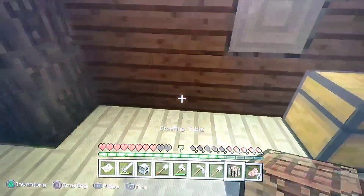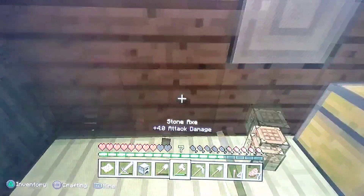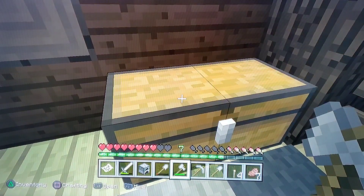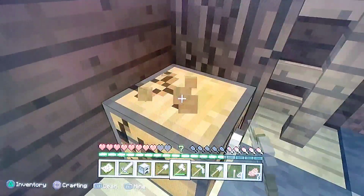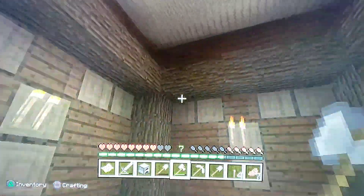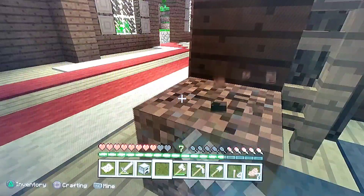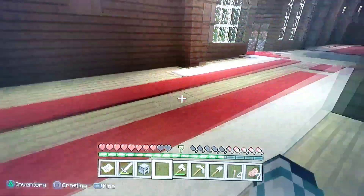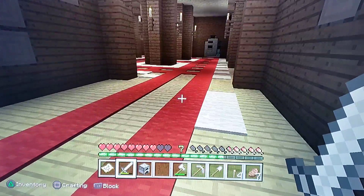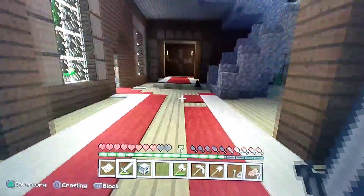Let's get some torches real quick — there we go. Now we can break the crafting table. We have transferred all of our goods near the base location. I saved us some time off screen doing that. I have also removed almost all the fences in this room and we are done with the mansion. I got two stacks of red carpet and two stacks of white from the mansion.